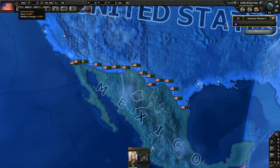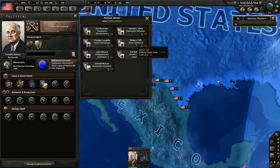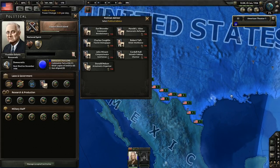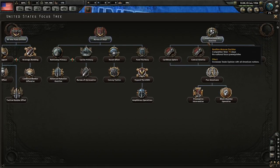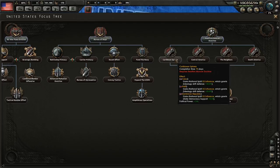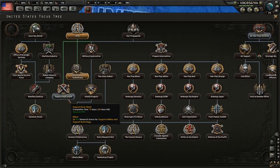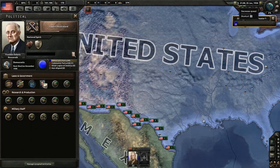Last time when I got this advisor, someone said I should have picked Harold, because he gives us political power, which is very important. Since I'm not gaining any — I have zero per day — I need to get him. What I can do is reaffirm the Monroe Doctrine, then go to one of these focus options. Any of these gives us 150 political power, so I can get Harold that way and get my political power up after I finish Rock Island.